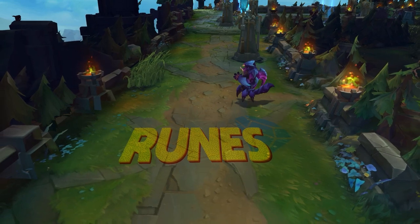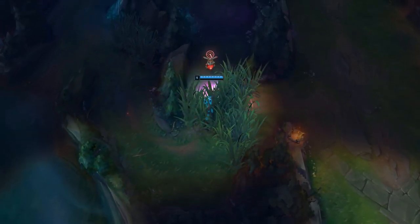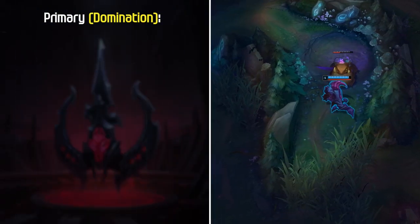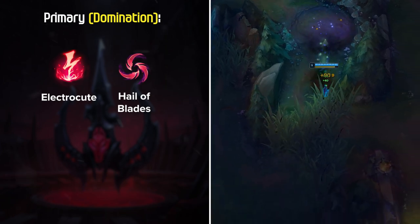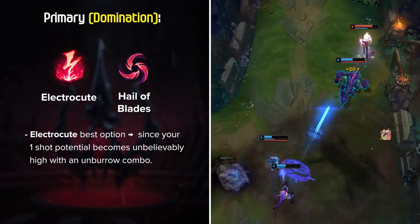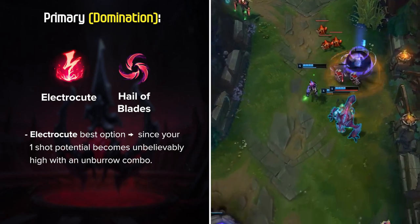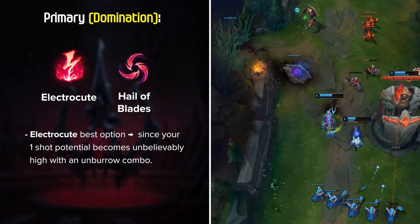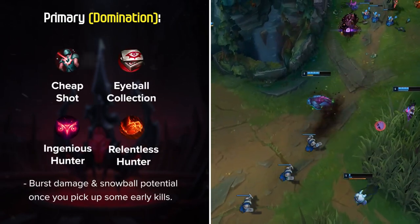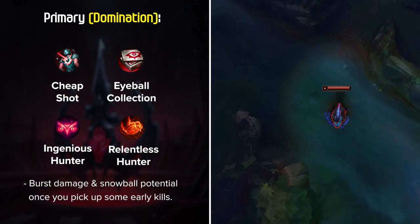Now let's talk about Rek'Sai's best rune choices for the current meta. She has two main rune setups depending on whether you want full burst into squishy teams or a bruiser style. For burst, Electrocute and Hail of Blades are your go-to choices. Electrocute is by far the best option since your one-shot potential becomes unbelievably high with an Unburrow combo. Although First Strike is not bad on certain assassins, the Inspiration tree doesn't provide as much power as the Domination tree. To close out the Domination page, Cheap Shot, Eyeball Collection, and either Ingenious or Relentless Hunter are the best choices for a combination of burst damage and snowball potential.